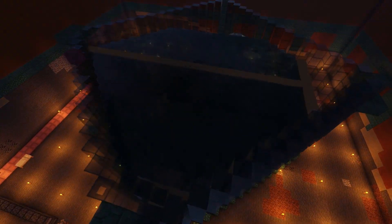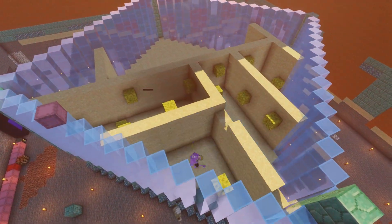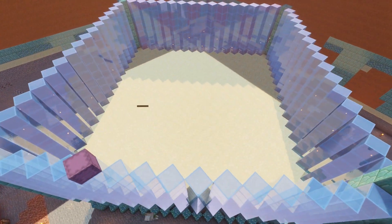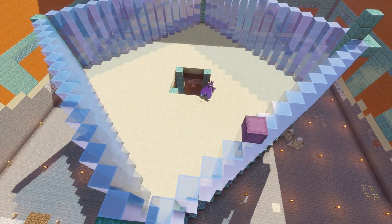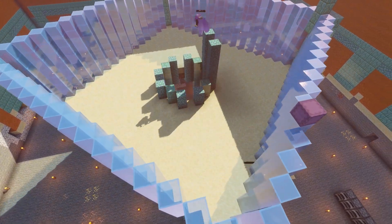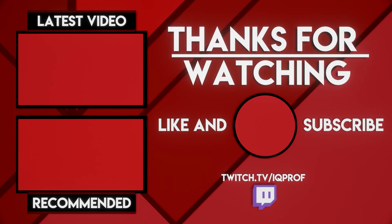After realizing how much time I had wasted, a day later I started designing a new guardian farm in the creative world of the server. This experience made me realize that planning is a very important component before actually building, and making sure you do things in the right order — otherwise you'll get yourself killed, just like me. Anyway ladies and gentlemen, that's about it for this week's IQ Community Devlog. Please like if you haven't already, subscribe if you don't want to miss future episodes, have a nice day and I'll see you in another video.